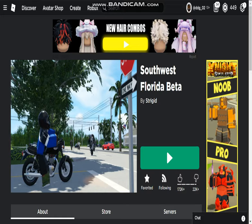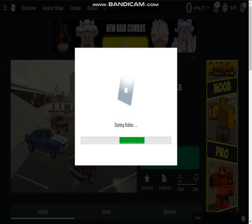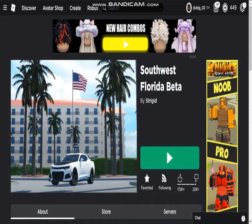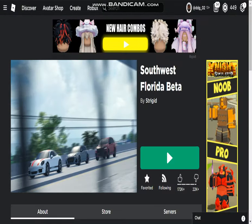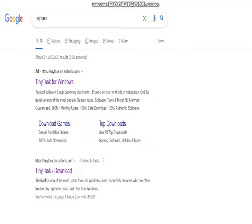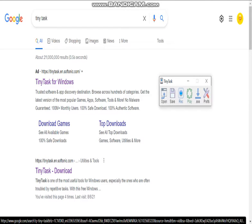Go to the game and start it up. What we need for you to get rich in this game is an app called Tiny Task. Go to web and look up Tiny Task. I already got it downloaded, but for y'all that don't have Tiny Task, look it up and download it. For y'all that already have it downloaded but don't know how to use it, search Tiny Task and it's going to open right here.